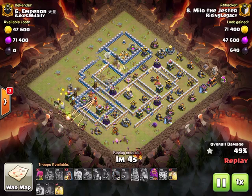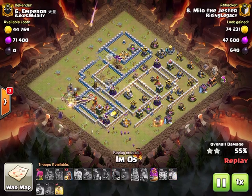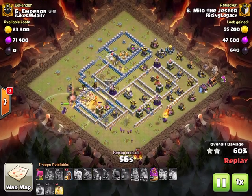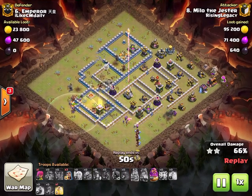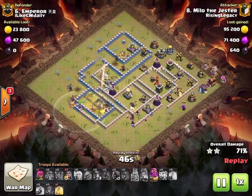Only one or two heals for the hybrid and a warden, so not horrible. He's going to be able to make it work - uses the headhunters to kill the enemy king so the miners don't get stuck on him for too long. Queen does go down but he gets the healer switch, which is honestly more helpful than if she would have stayed up.